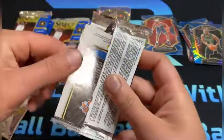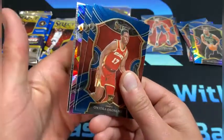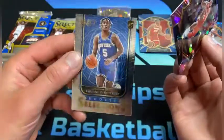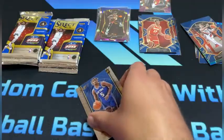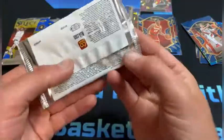Emmanuel Quickly on the back there. Okongu. Damian Lillard. Hey, a Trey Young — I'll take that! Add him to my PC collection, and there's that Rookie Selections insert — I love this insert — Emmanuel Quickly. I'll sleeve up the Trey Young and sleeve up the Quickly.